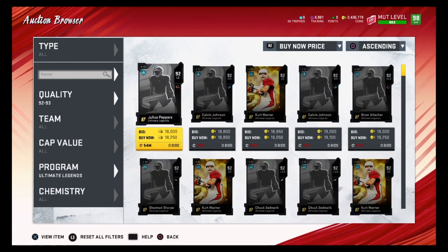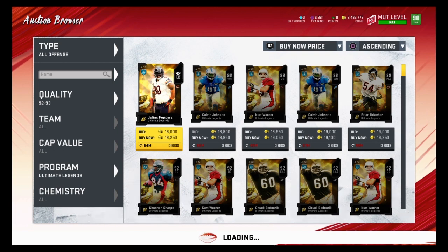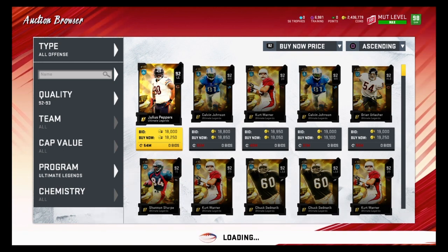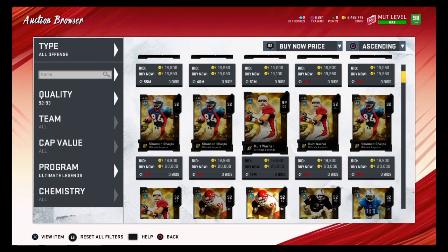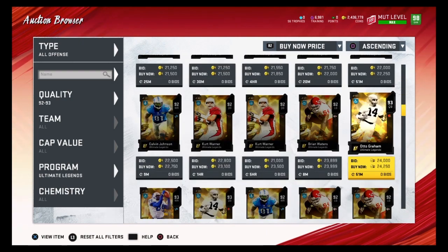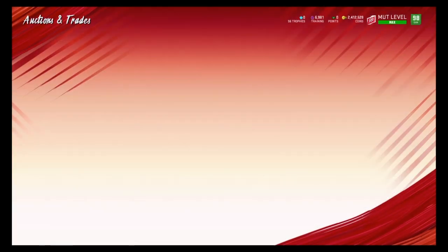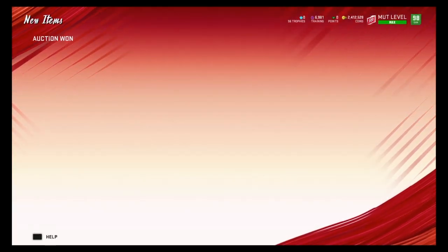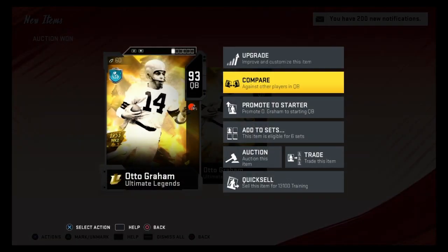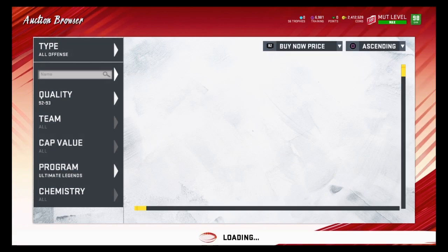Ultimate Legends is one of my favorite programs to snipe these 93 overalls on. Go to all offense and then switch between all offense and all defense a lot. Right now these 93 overalls are going for about 24,000 coins, so we'll buy this one for 24k. We can usually finish the set for about 72k — so about 70 to 75k is what we can finish the set for right now. That gets you the 95 overall Ghost of Madden Pass player.